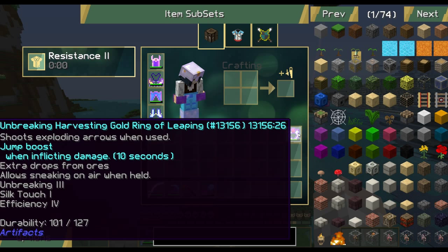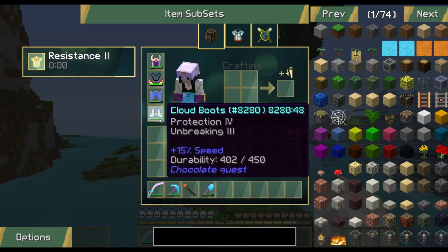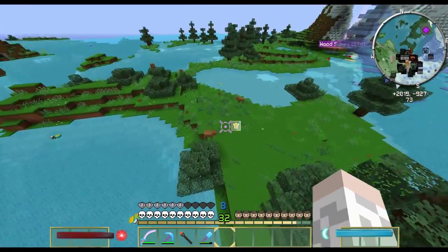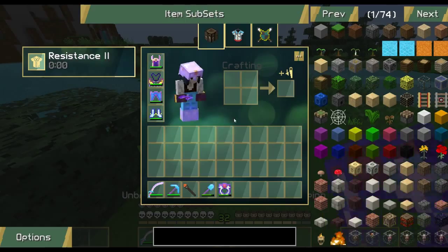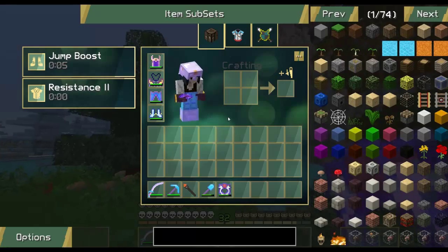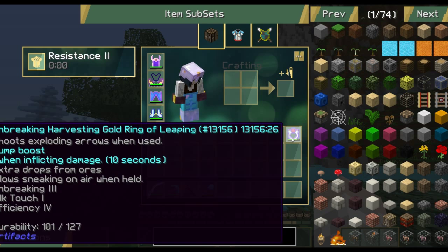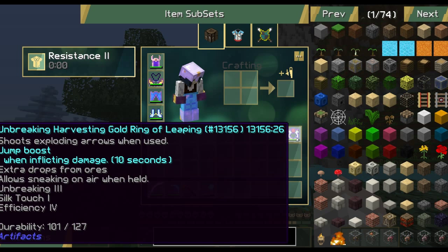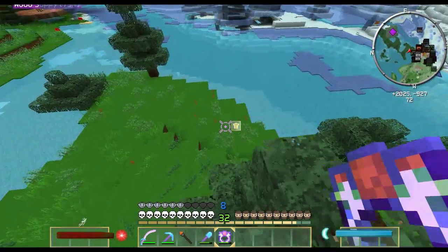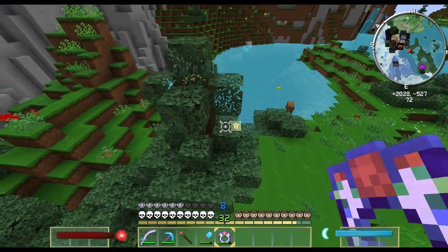So this bow shoots exploding arrows. When I hit a mob and go like cha cha cha with it, I get a jump boost - like a 15-block jump boost. Let's see if it works with pigs. Had a mob jump that high! The artifact configuration also allows extra drops from ores - I don't think that works, but if I hold it I can also sneak off places.